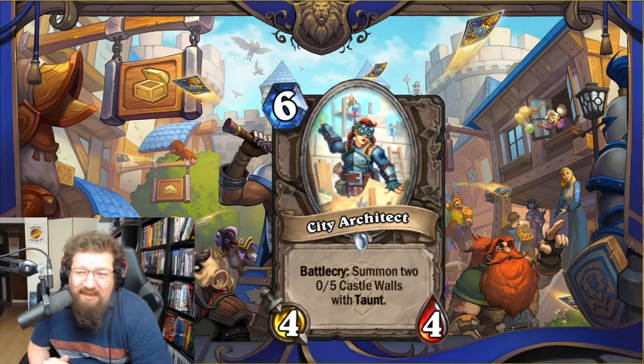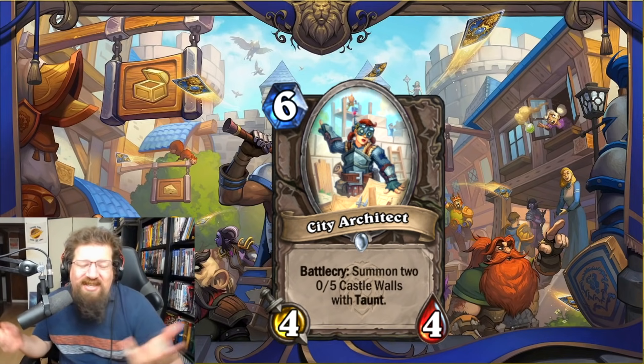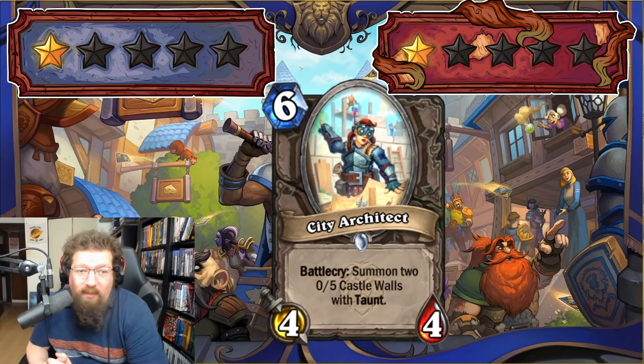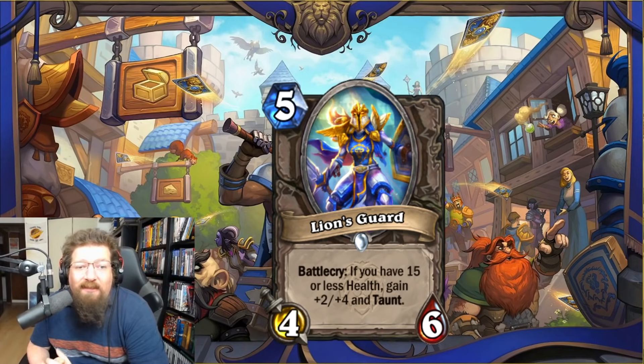We have City Architect — six-mana 4/4 — battlecry: summon two 0/5 Castle Walls with taunt. Zero attack — they don't trade up with anything, the bodies all suck. It's an Arena card, that's about it. One in Standard and one in Wild.